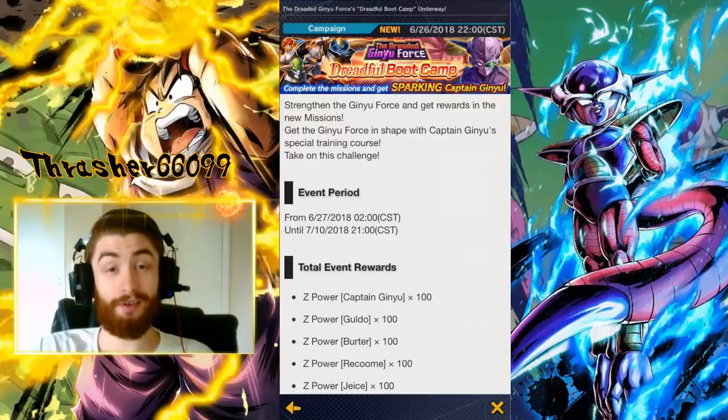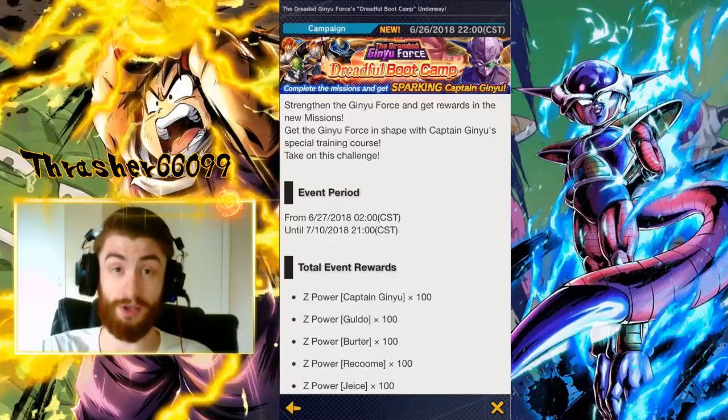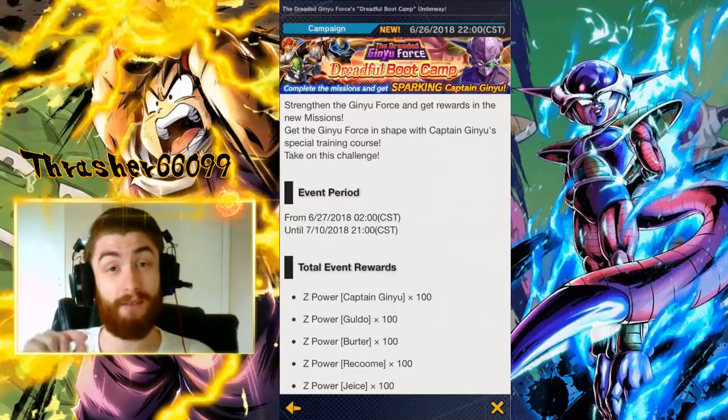Hey guys, Thrasher here. Dragon Ball Legends just added a new set of missions for the Ginyu Force characters, and the rewards are awesome. They include a Sparking Captain Ginyu and 2,000 Crystals, along with a whole bunch of other stuff that you're going to want. So let's figure out how to get these done as quickly as possible.